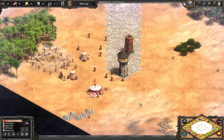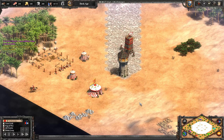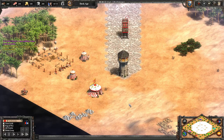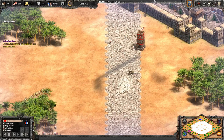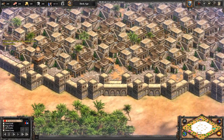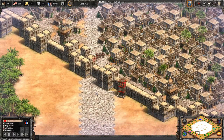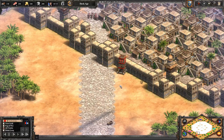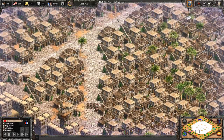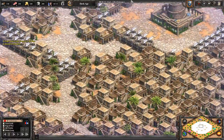Welcome back to another map of the day. This map is called City Siege. Players start without a town center — they have a group of villagers, a scout, and a force of men-at-arms with a siege tower. In the middle of the map is a neutral city. Players can use the siege tower to hop over the wall into the city to attempt to gain control of multiple monuments within it.